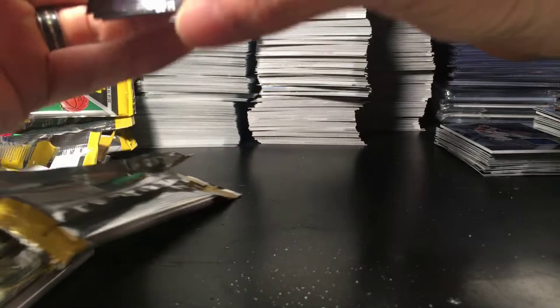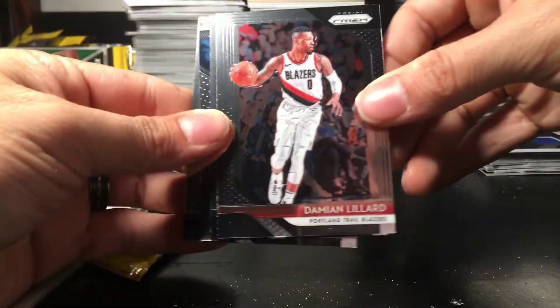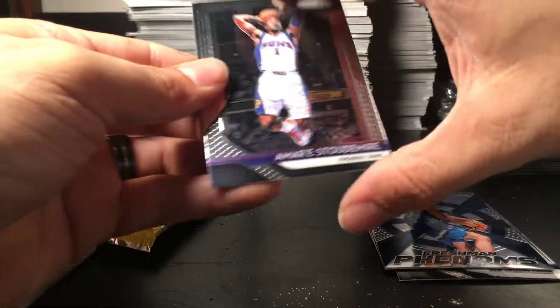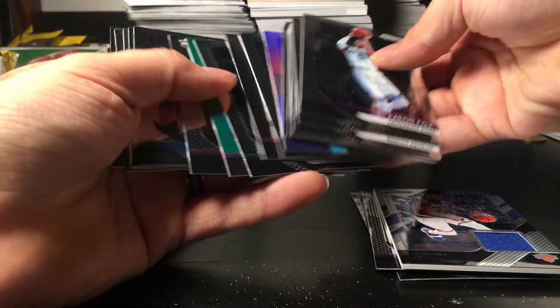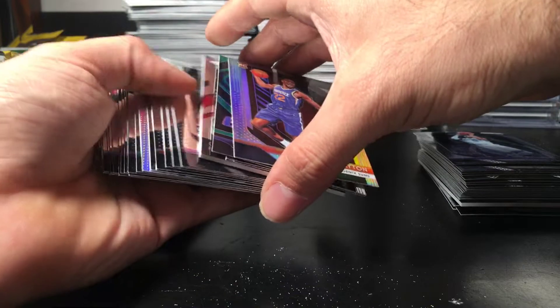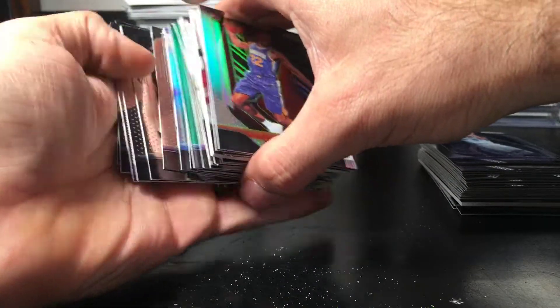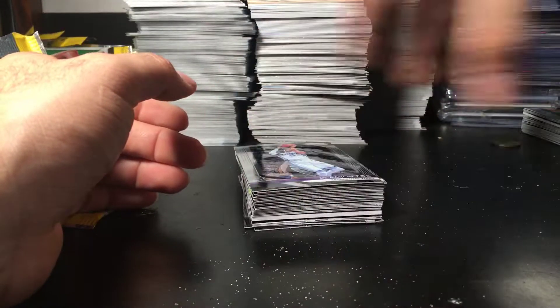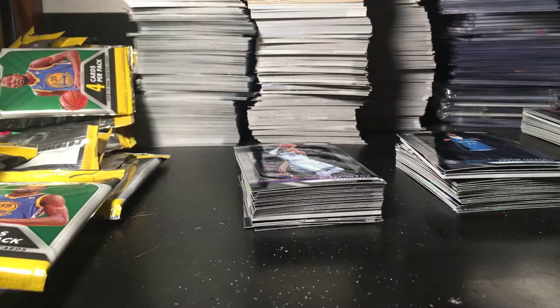And the last pack. No color. Wow, even this one had little color: Damian Lillard, Julius Randle, Josh Okobi rookie, and Maurice Stoudemire. Out of that whole pack, only two colored cards total. I think the very first box was stacked with color — one, two, three, four, five. Two colors in one box, one color in another, and five in the very first box.